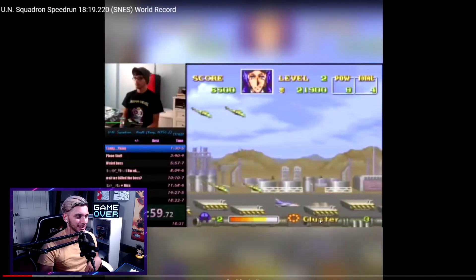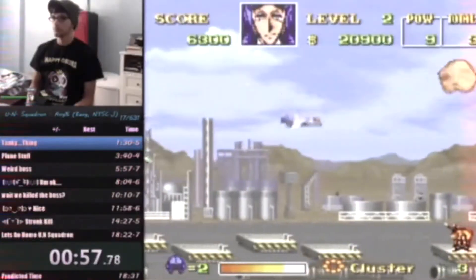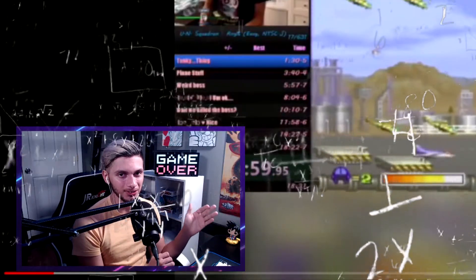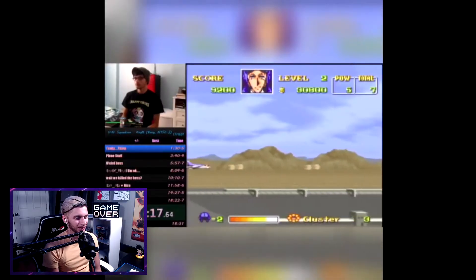I cringe at that - that's where the time save is. That little ball right there, just waiting until it gets all the way to the left side and then destroying it gives you a blue, and that gives you more power for your regular shot. That itself would save you three seconds - it's mind-blowing. Okay, here's the boss fight, I want to watch this real quick.